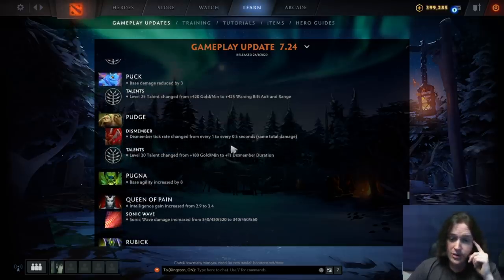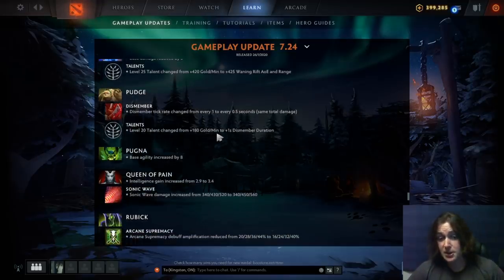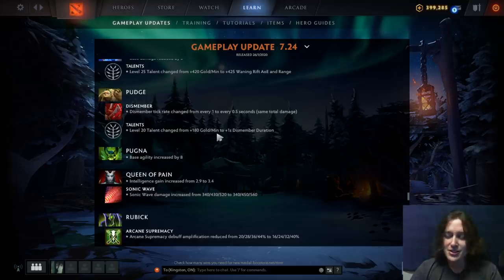Pudge: Dismember tick rate changed from every 1 second to every 0.5 seconds with the same total damage. So if somebody tries to interrupt Dismember, on average you'll get more damage through. The level 20 talent is 180 GPM changed to plus one second dismember duration — I actually like that better than 180 GPM. At that point of the game you're already slotted and the one second dismember duration combined with the double damage talent at level 25 will be pretty nice.